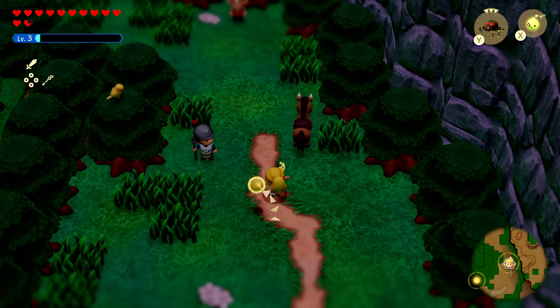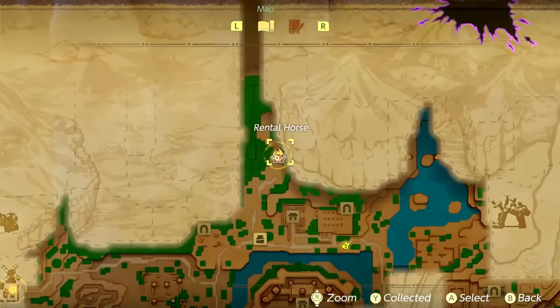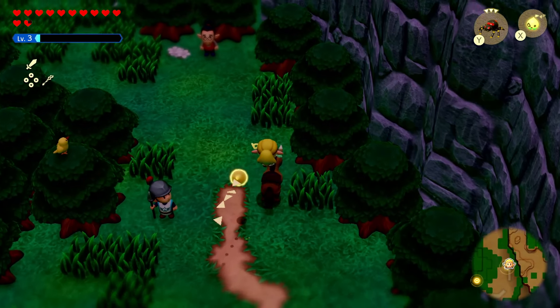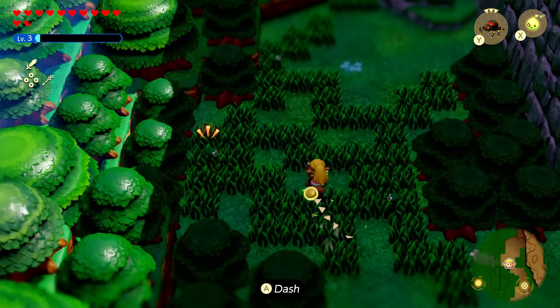Hello Zebra Herd, welcome back to The Legend of Zelda: Echoes of Wisdom. Today we are at the opening of Mount Lanayru to clear up another rift way up here — it's the second of three we need to do for the Lands of the Goddesses quest. We're going to hop into this horse we found and move up this way.